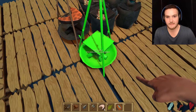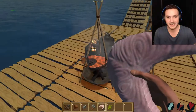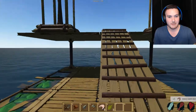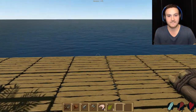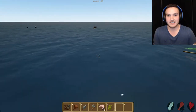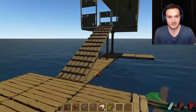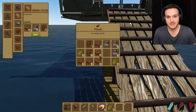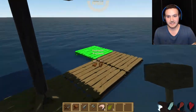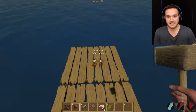Why not make another cooking stand so that everything is balanced? Place it right there — nice and sexy. We're gonna pick up the cooked meat and cook some more shark meat. Look at those stats — they are jam-packed.